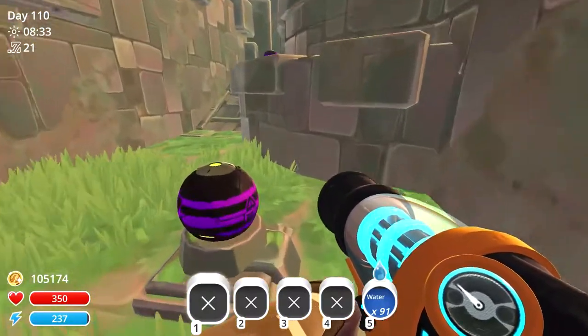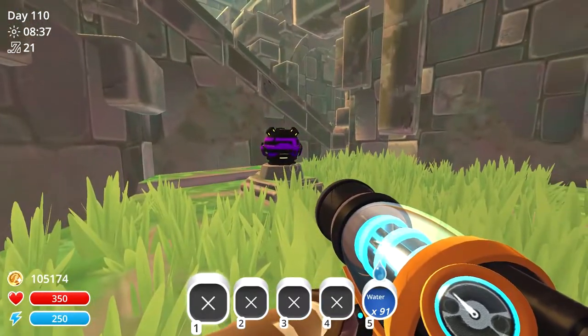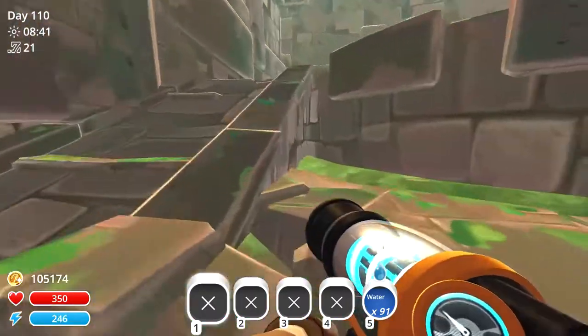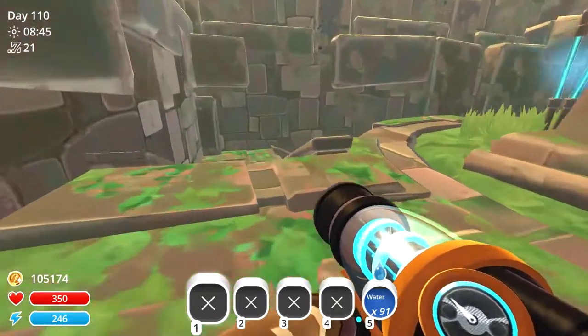There are 4 purple treasure pods, which is why you will need the treasure cracker MK3. We'll go ahead and open all 4 of these, and each of these will drop a number of gold plorts for you.